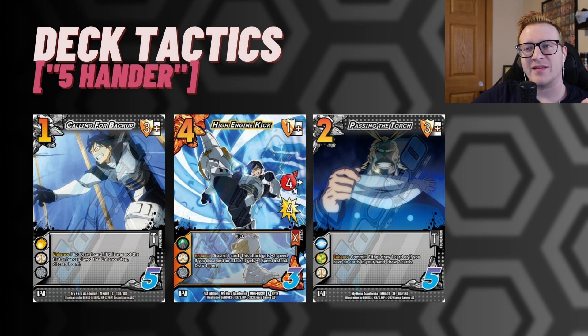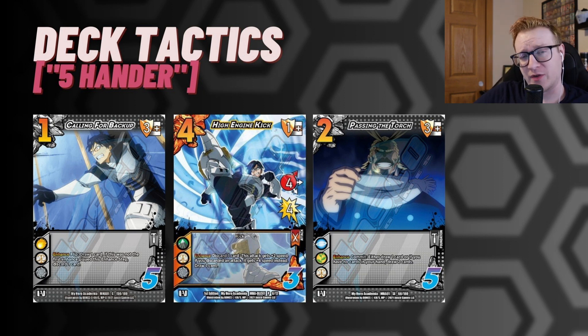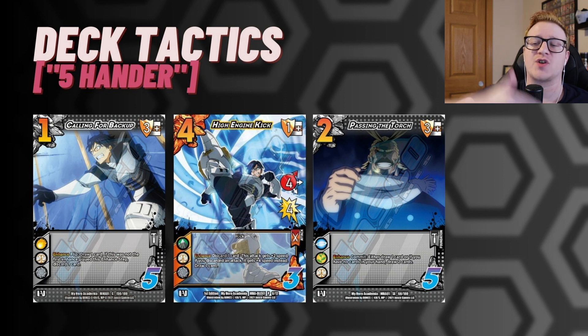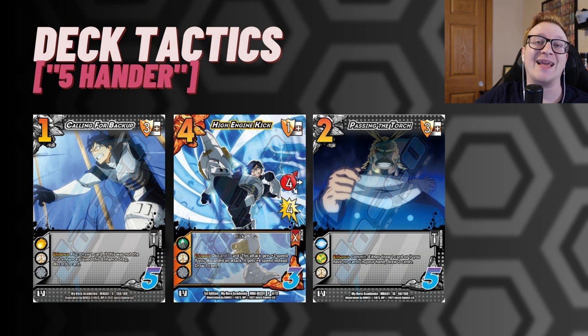One of the ways that this deck stays very viable is because of the fact that it is a 5-hander — in quotes, because the Order symbol has a ton of draw power. Things like Calling for Backup and Passing the Torch, being able to add bonus cards up to your hand, or High Engine Kick, being able to cycle or filter your hand — discard a card you don't need right now to get plus 2 speed and redraw a fresh one. Feels very good, specifically if it's played at the end of the string. This could be like a 6-high for 8, sometimes an 8-high for 8, depending on what you need for the situation. This just feels really, really strong.